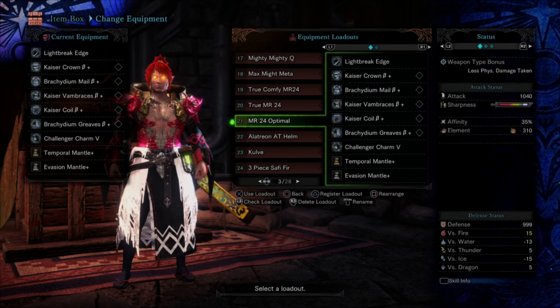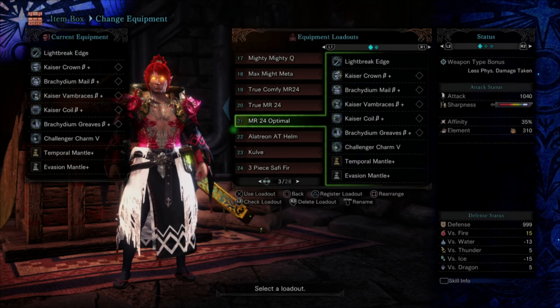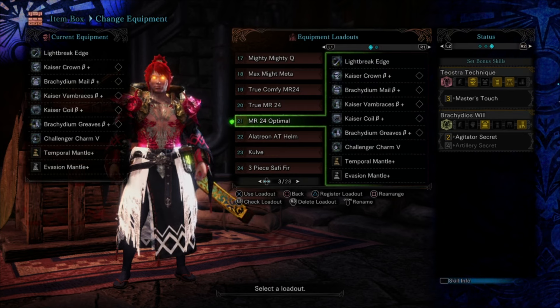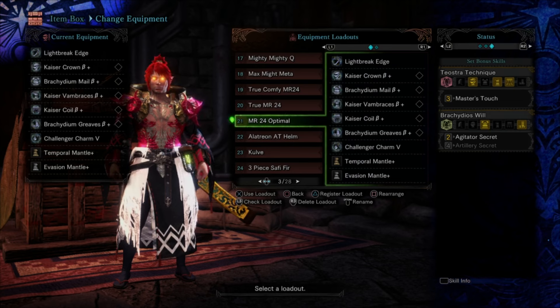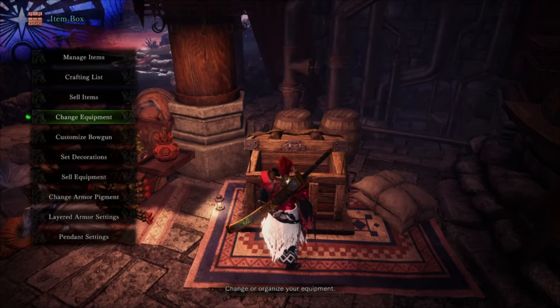Here we have a very optimized Raging Brachydios Master's Touch build — this is the one you've seen plenty of videos about. Why is it so good? Master's Touch lets you avoid losing sharpness as long as you're doing critical hits. Once you weaken a monster's arms and head and you're getting nothing but critical hits, you're never losing sharpness. So handicraft can be removed, and you still have Agitator Secrets.